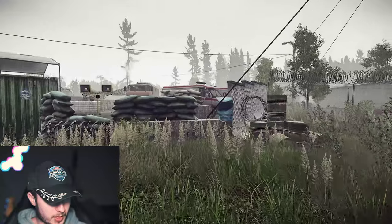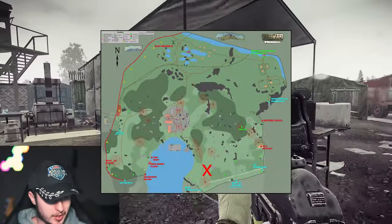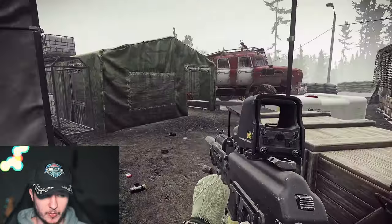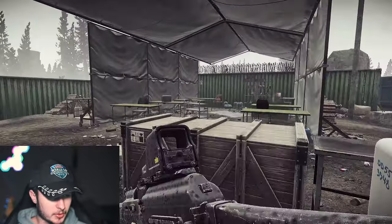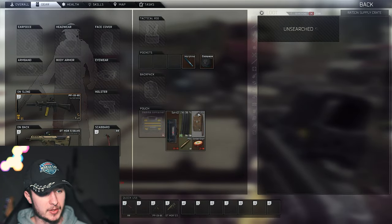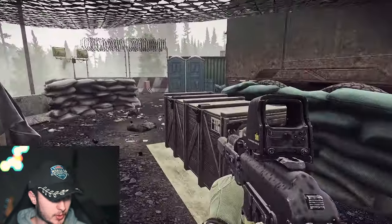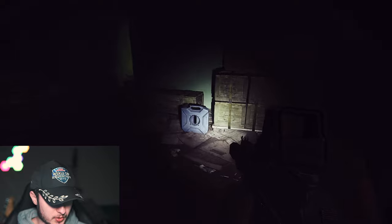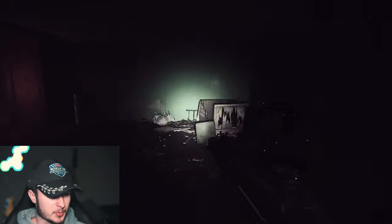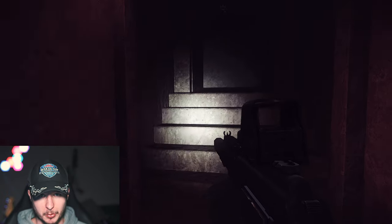Let's continue with Woods, one of my most favorite maps. We have the Emercom camp, and inside this camp there are a lot of wooden crates and duffel bags — your chances are pretty good to find some fuel and a lot of valuable items. Emercom camp is always recommended. Then we have ZB-16, where you can find fuel right inside the bunker. Take your chance — I was very surprised fuel can spawn here.